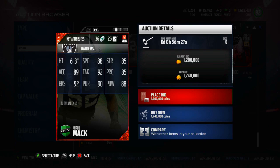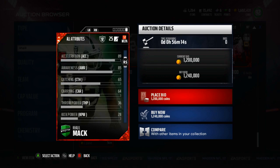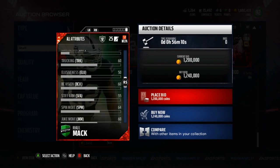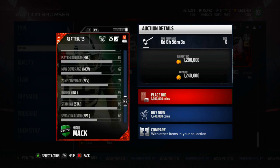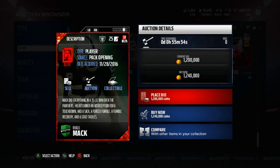He's 6'3", 88 speed — very good for a linebacker — 85 strength, 89 acceleration, 92 tackle, 85 play rec, 92 block shed, 90 pursuit, and 88 hit power. His zone coverage is 78 which is solid for a linebacker, and his catching is 65 which isn't too bad. He has 95 power moves and 84 finesse moves — great stats as well.